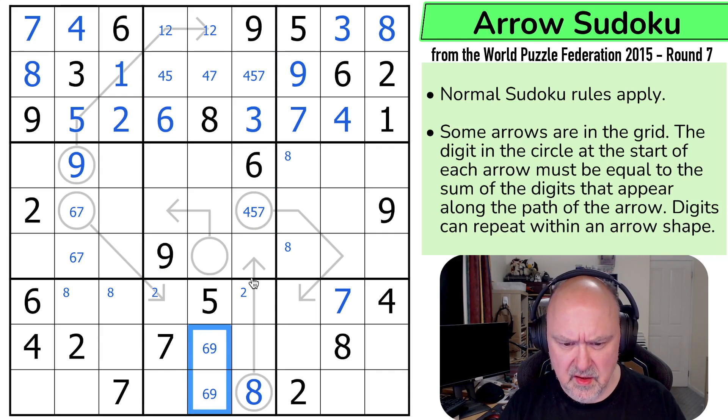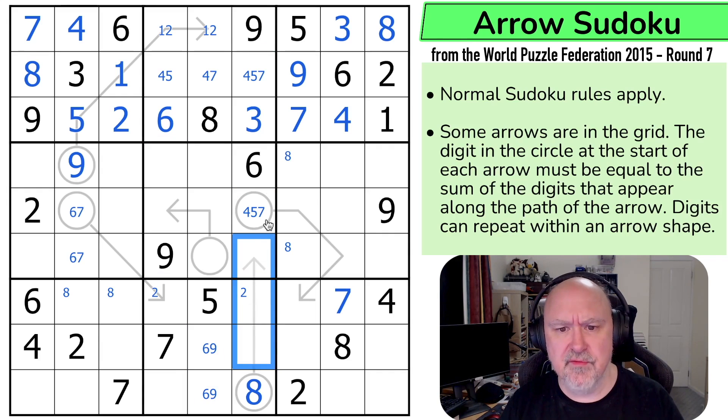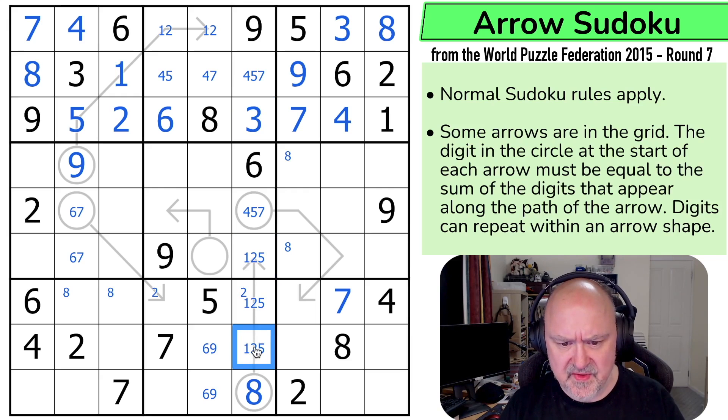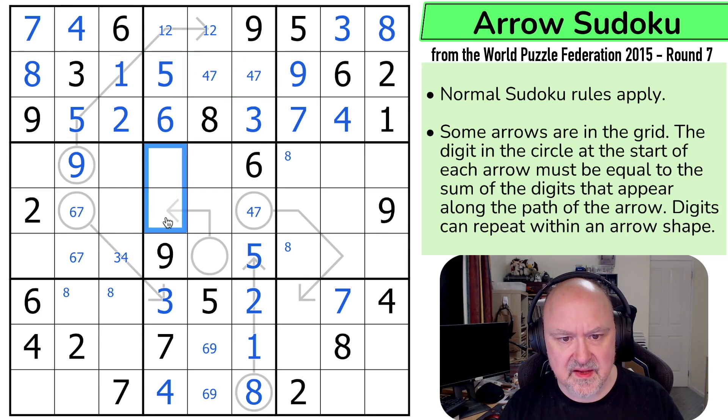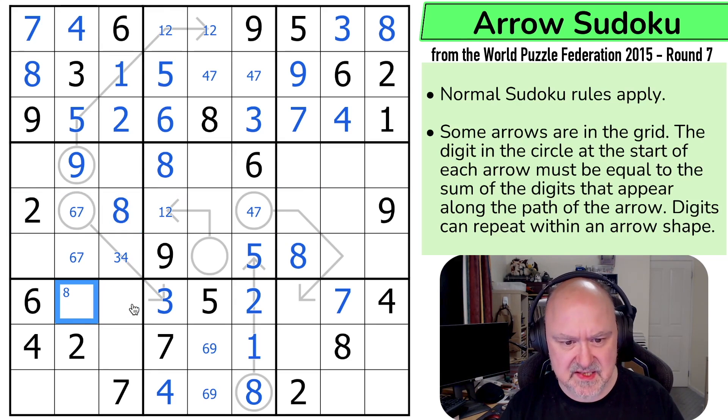This is a six-nine pair because of the sixes and nines looking in. So these are six and nine. I can't do one-three-four on this eight arrow, so this is one-two-five — and there's no two there. There's no five in either of those cells. That's the five. That's the one. That's the two. There is no two here, so these are actually three and four. The four makes this the three and this the four. To make this sum to six, that's three — making it seven; that's four. Five comes out of both of those, making a four-seven pair. That becomes the five.